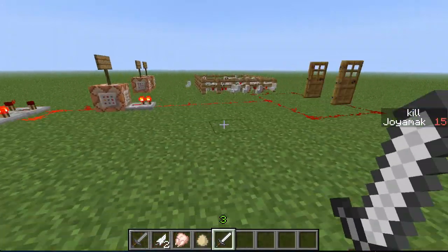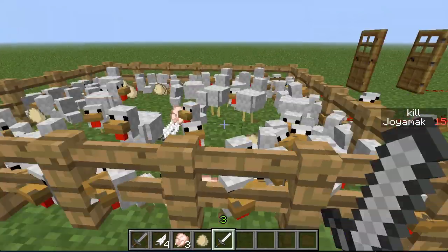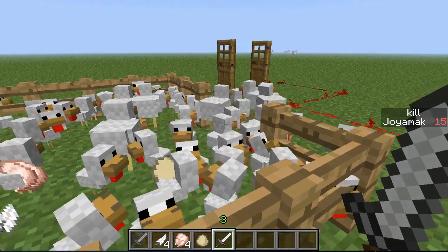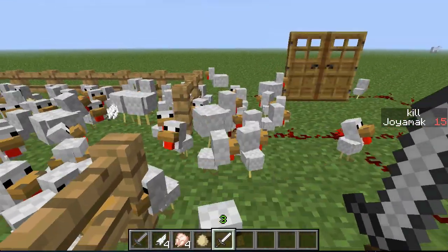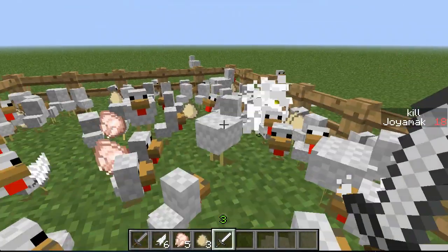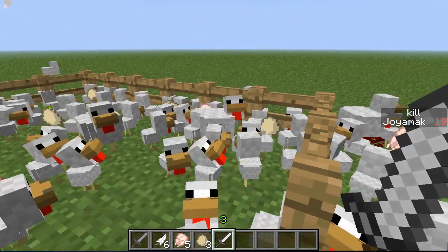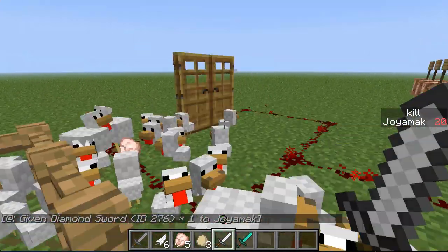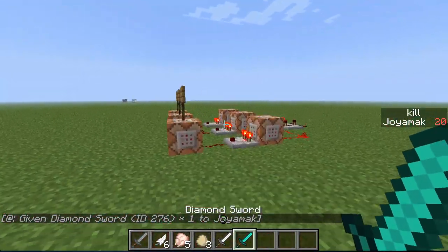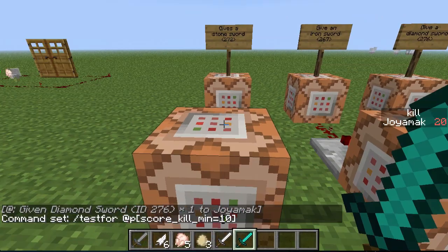If I reach 20 kills, I'll get a diamond sword - not an explosion, just a joke. The chickens keep escaping the pen somehow, but let's go: 16, 17, 18, 19, and then 20 - and there I just got a diamond sword. It works out perfectly.